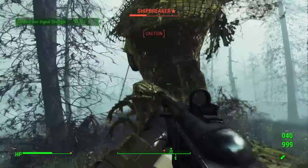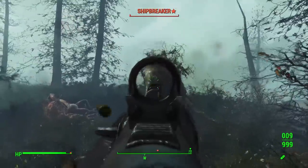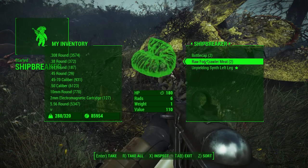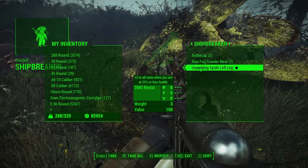Once you've finally taken down Shipbreaker, you can go ahead and loot the legendary item that he holds, which is completely randomized for you. Once you've done that, you'll be given the quest Shipbreaker, in which you simply have to go ahead and report to Old Longfellow.